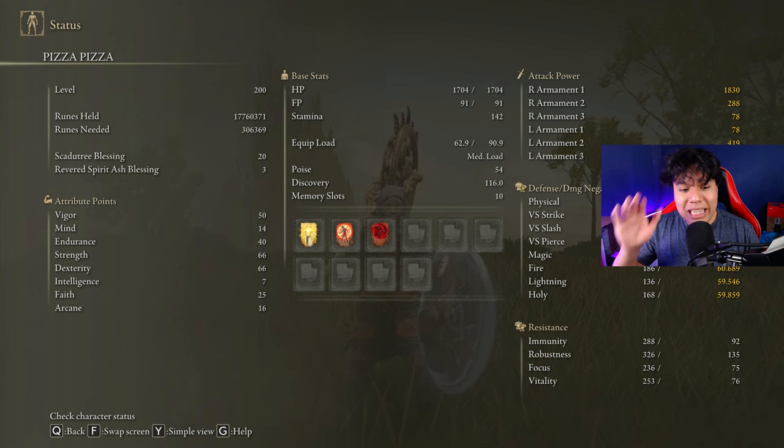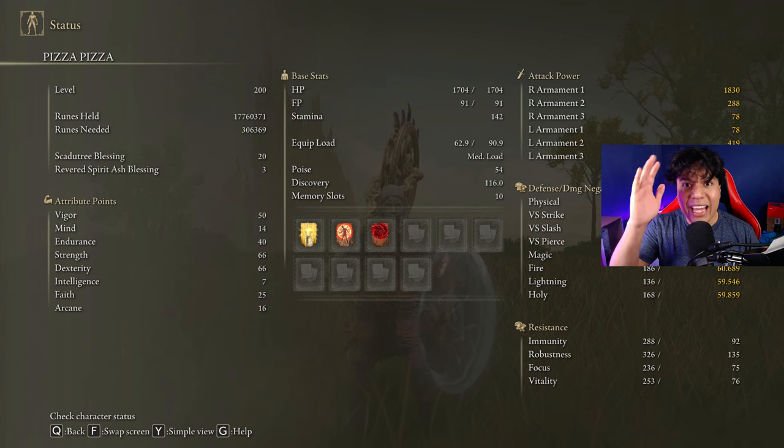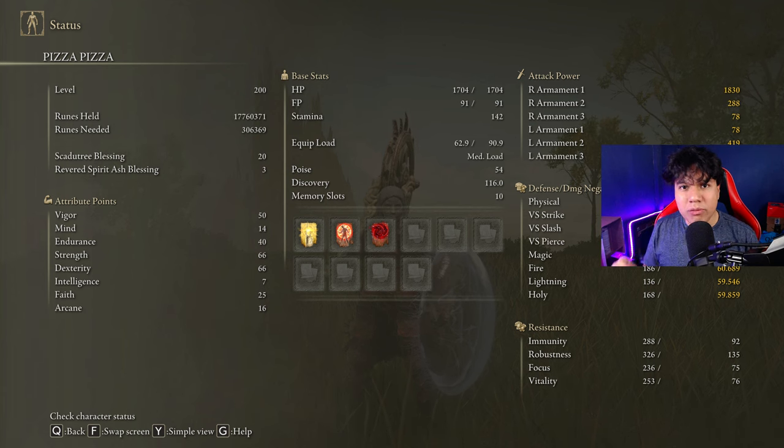In order to obtain the max performance of this weapon and to have an optimal build we are going to use 50 on vigor, 14 on mind, 40 on endurance, 66 on strength, 61 on dexterity, 25 on faith and 16 on arcane. Golden Vow and Flame Grant Me Strength are going to be our main buffs. If you want to proc bleed faster you can use the Swarm of Flies — I will only use it in very difficult fights where the Jellyfish Shield is not going to be very helpful, but in most scenarios it's not necessary. Have your Scadutree Blessing at level 20 to deal the max amount of damage against the toughest DLC bosses.